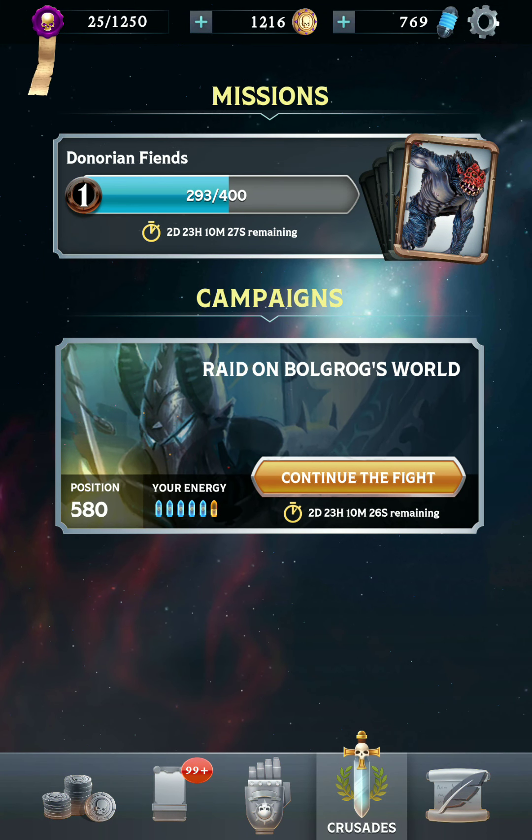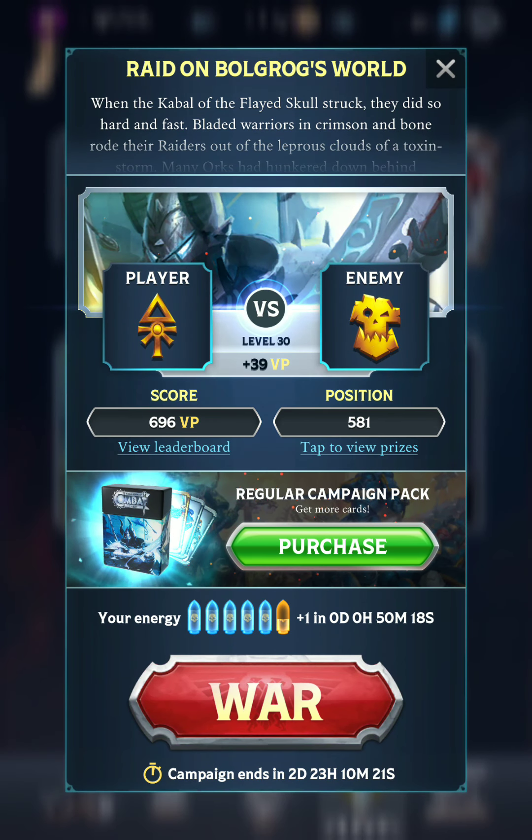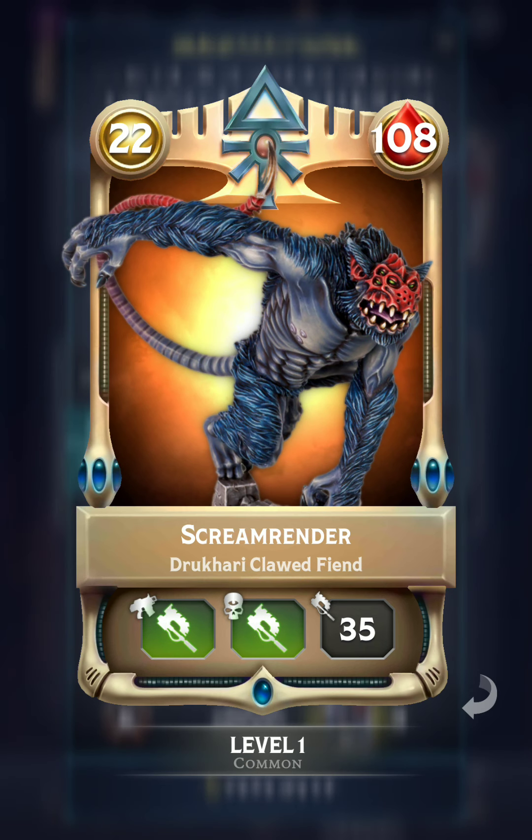Hello everyone, ShintoBean here playing some more Warhammer Combat Cards campaign mode. Here with the campaign of the week, we are playing as Eldar against Orcs, but specifically we are playing as Dark Eldar. We get one brand new card from this campaign: it is the Drukhari Clawed Fiend, an interesting looking creature with Berserk for its trait.